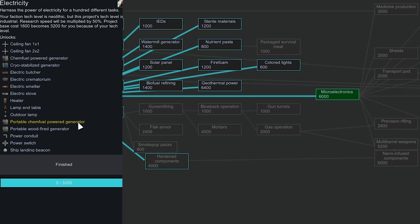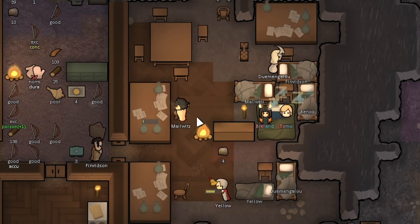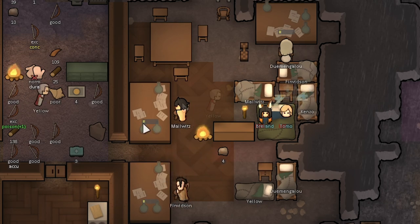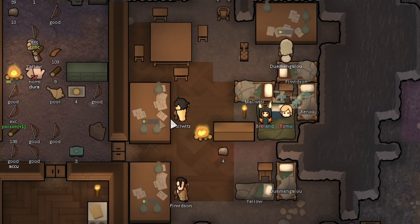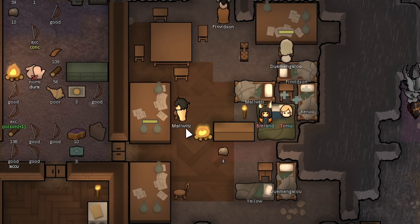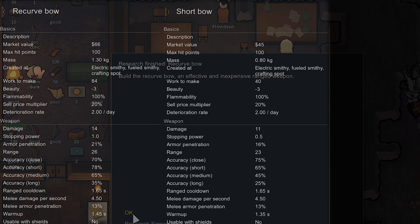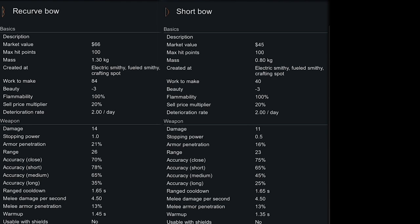Alright guys, great job on the really high-tier techs but can we just chill and go for some simpler ones? After only a few hours we're already a quarter of the way done on the next one, and it is — we finally got Recurve Bow! We can start making tier 2 bows, which are significantly better than short bows: 26 range versus 23, and three more damage.